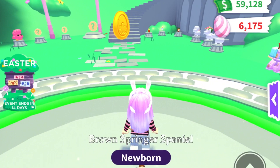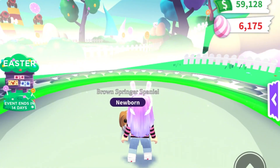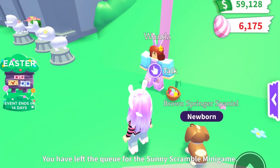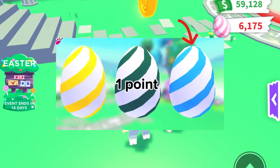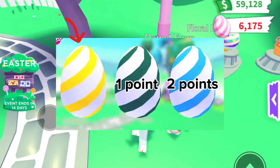First of all, for anyone who doesn't know, there's a new mini game called the Sunny Scramble mini game. In this game you need to collect eggs in your basket. Each egg has a different value — the green and white striped egg is worth one point, the blue and white striped egg is worth two points, and the yellow and white striped egg is worth three points.